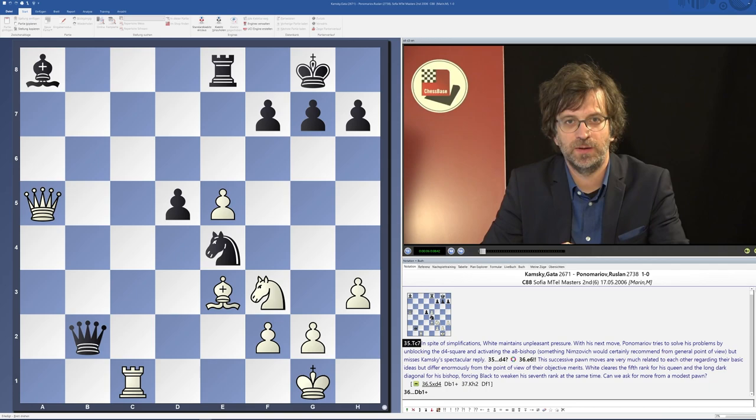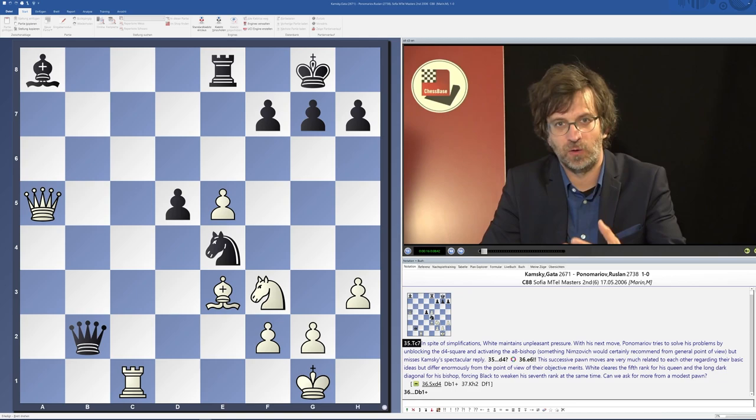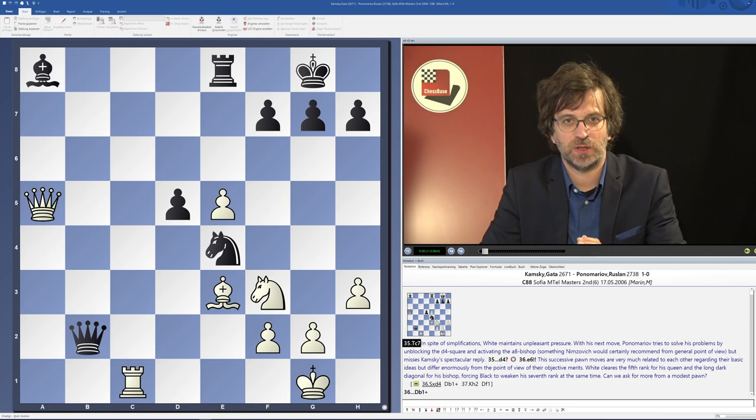In the following chapter, we will speak about a strategical motive that comes up a bit later in the game. Because in order to get your rook to the 7th rank, you need to put some effort — you need to find an open file to get the rook there and so on. So usually these situations come a bit later in the game as compared to situations when we are speaking about an open file, for example.